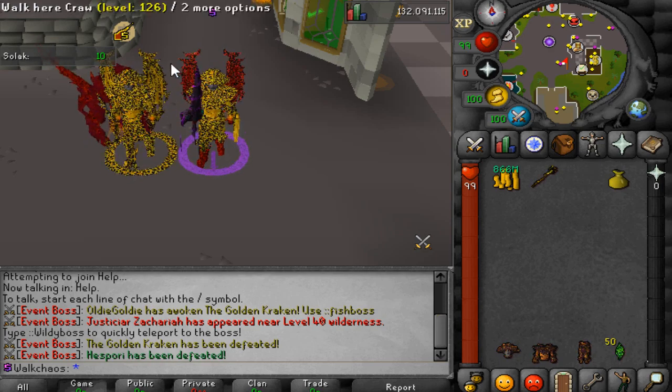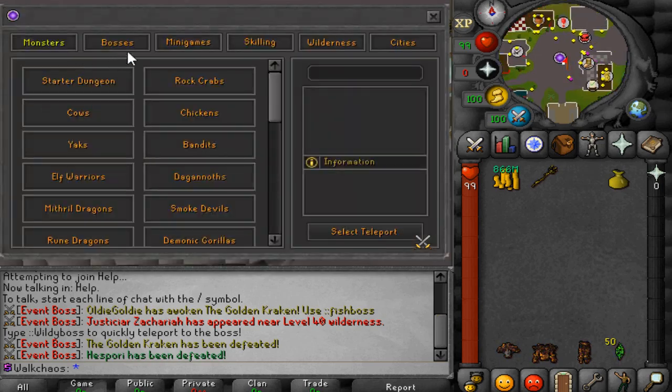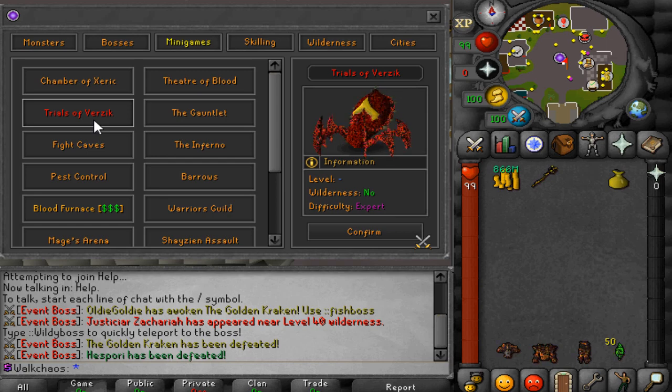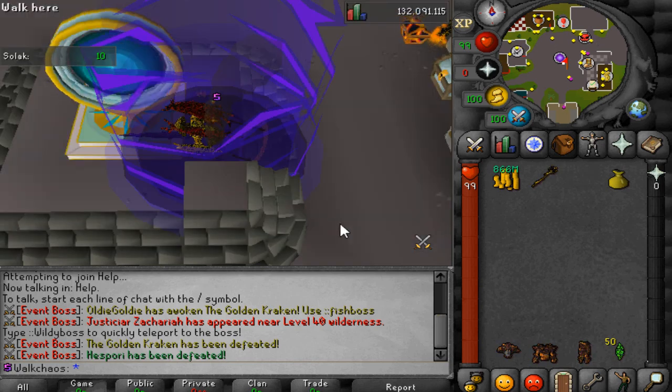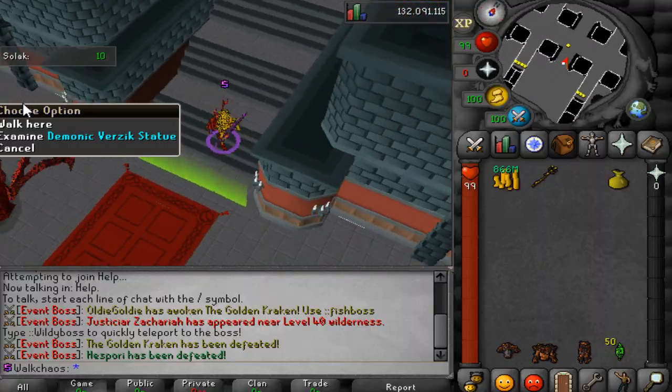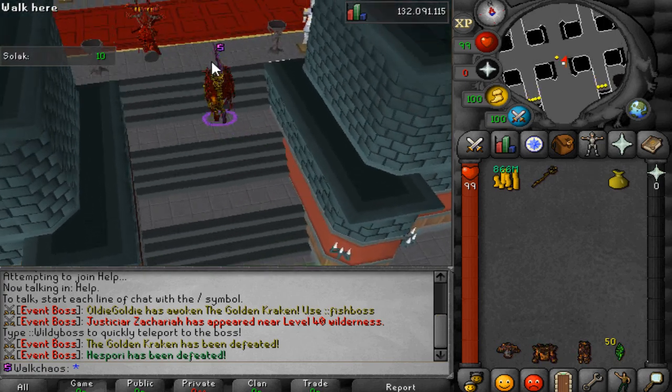I actually recorded the entire video but I couldn't use the clips — never happened before, pretty weird. Anyway, the first content update I'd like to show you is the Trials of Verzik right here, which is absolutely beautifully recolored. Let's teleport to the lobby — as you can see, this is the beautiful lobby with the demonic Verzik stage right there.